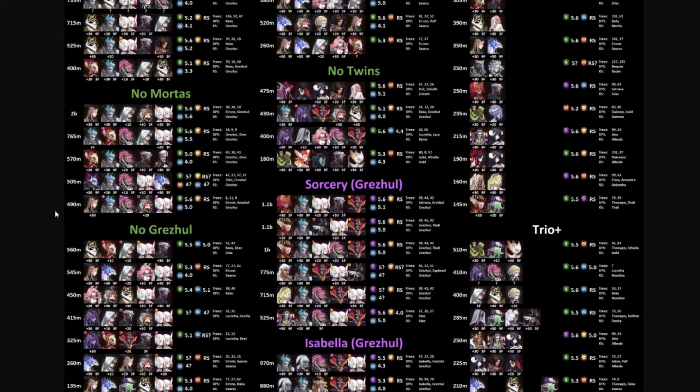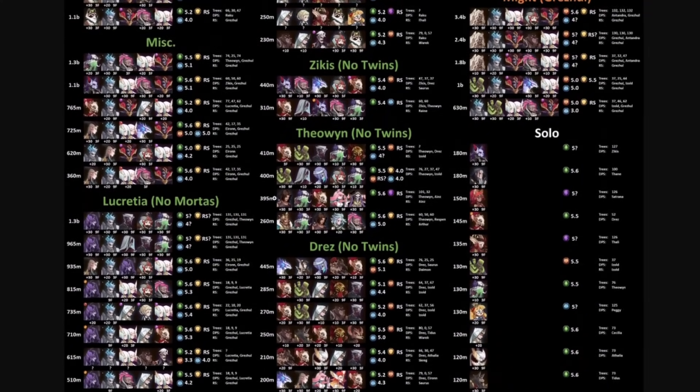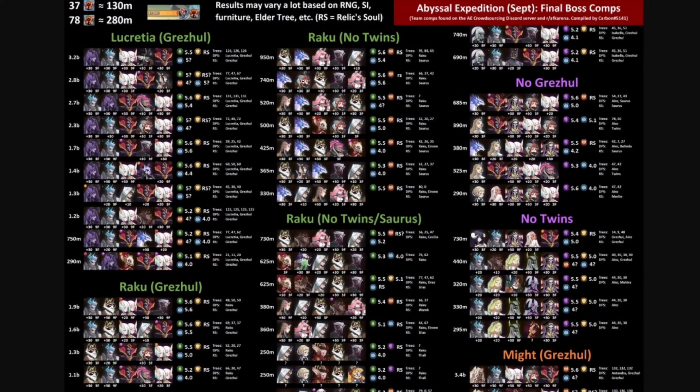The crazy difference it makes when you're running Grez and really building him out — Grez is another hero you absolutely have to have, and we've seen him perform super well through multiple Abyssal Expeditions. Looking at a couple other formations: the green is the Celerity tree, orange is the Mite, and purple is the Sorcery tree. Running no Twins dramatically changes the damage output on bosses.